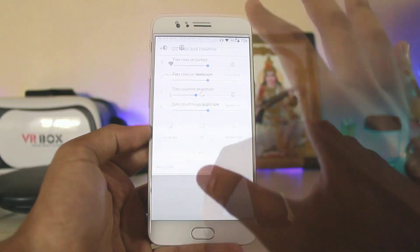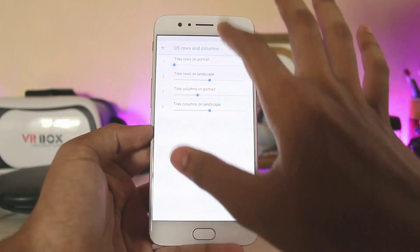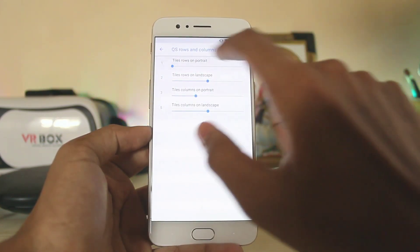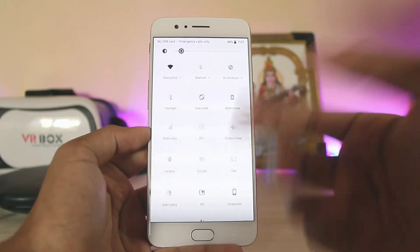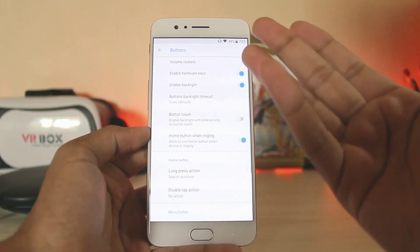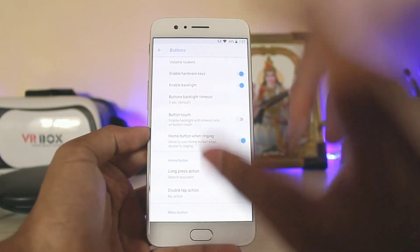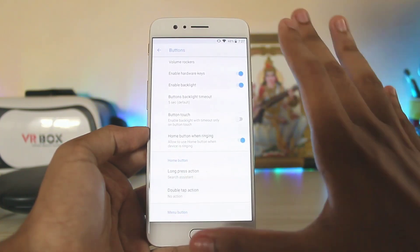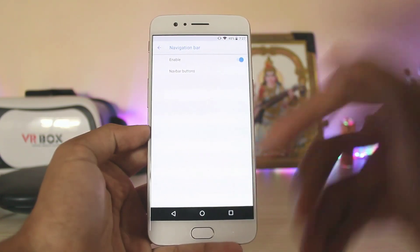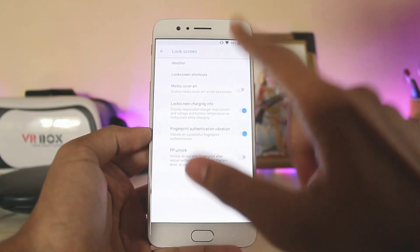In quick settings, you have a brightness slider, brightness icon, and quick settings rows and columns — which is quite good. Selecting one row gives a Samsung-like feel, and selecting five rows opens as a whole screen you can scroll around. Going back, under buttons you can manage backlit keys, hardware keys, disable them, or enable the navigation bar.